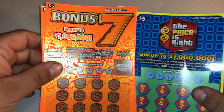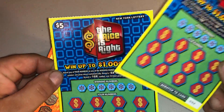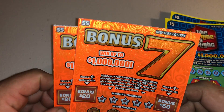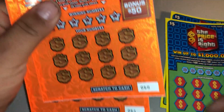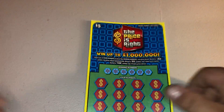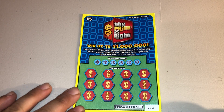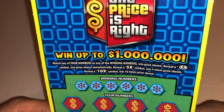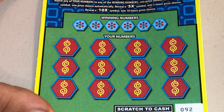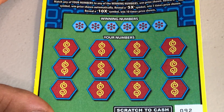I got four $5 tickets here. I got two of the $5 Price is Right and I got two of the newer $5 Bonus 7s. I got tickets 60 and 60, and 91 and 93. So we're going to start with the $5 Price is Right game. It's a matching numbers game — get a coin symbol for an automatic win, or 5x or 10x to multiply your prize. Let's get in here and get to scratching.